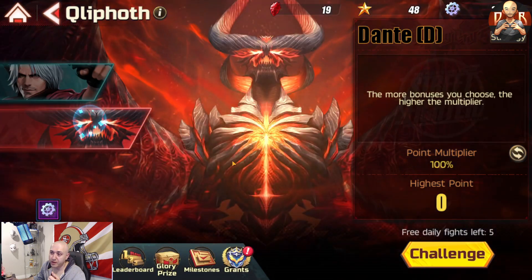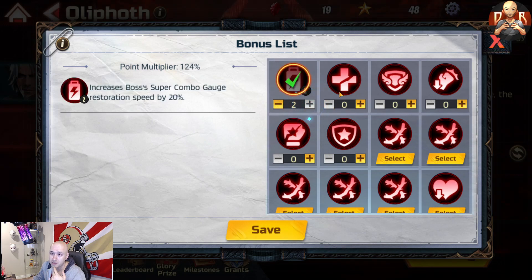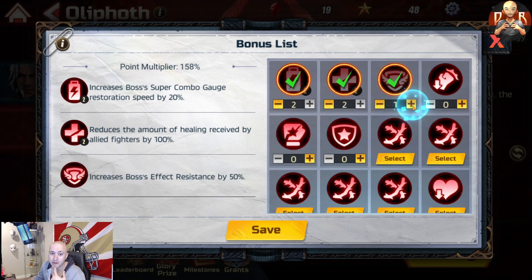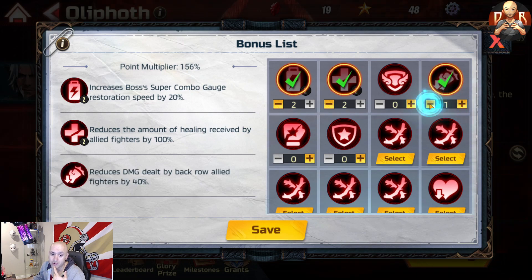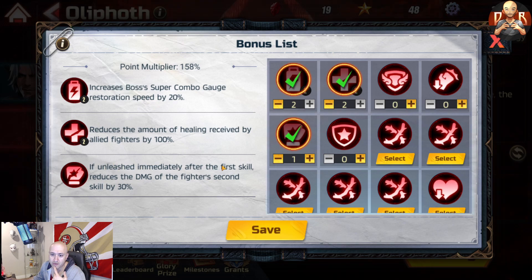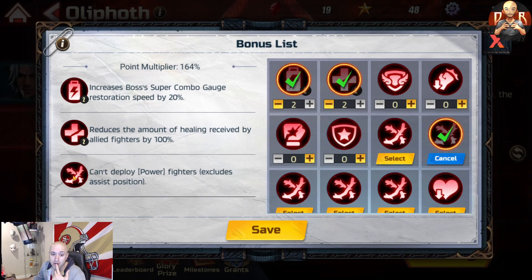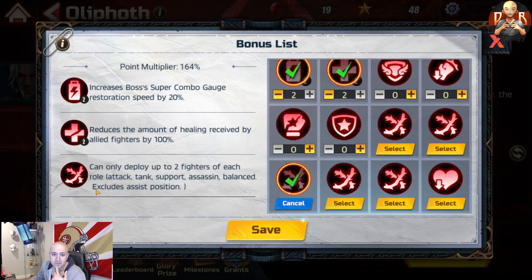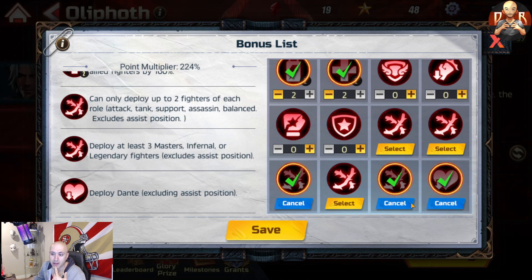Let's look at the fight multipliers real quick. This one increases boss gauge — sure, let's do that. This one reduces healing received — sure. Increase boss effect resistance we don't want because we need to land our shocks with T. Cammy. Reduce damage dealt by back row fighters — no. Reduce damage of the first fighter's second skill — no. Reduces damage taken from fire — no, because it's all electric damage. Can't deploy Power fighters — we can't have that one either.